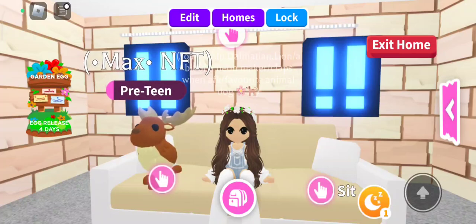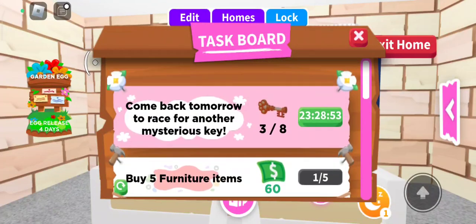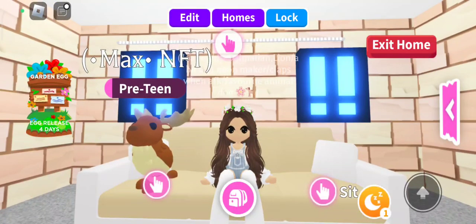My last tip is to do lots of tasks. From the task board you get a lot of tasks, and it's good to complete all of them so you can get a lot of bucks. You can also do your pets' tasks, or even make neon pets — that's a great tip because making a neon pet can get you a lot of bucks. Anyway, that's all for today. Hopefully you enjoyed this video and hopefully it uploads. I'll see you in my next video — bye!